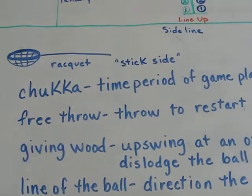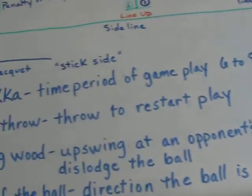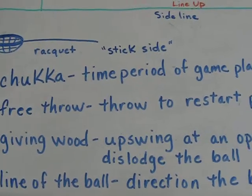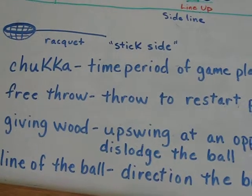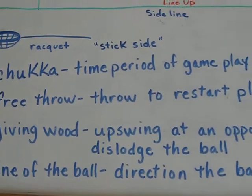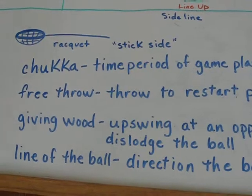The line of the ball is the direction the ball is traveling, and whoever is following the line of the ball the closest has the right of way. You're not supposed to cross if someone's following the line of the ball — you can't cut in front of them to get possession.